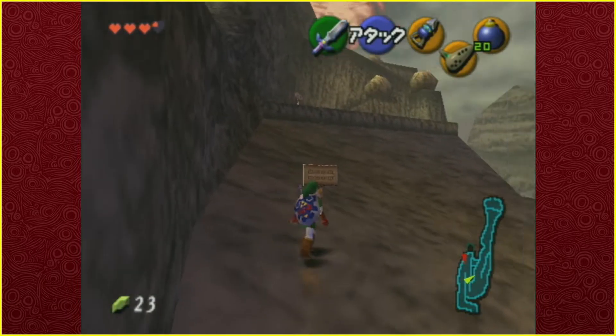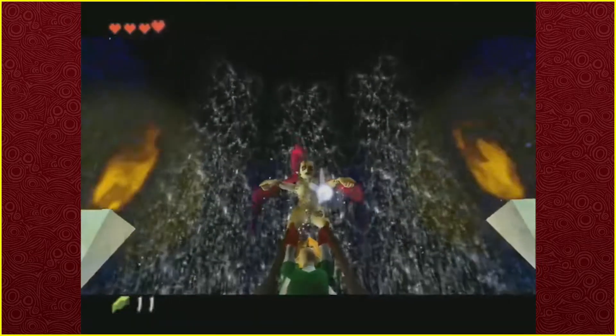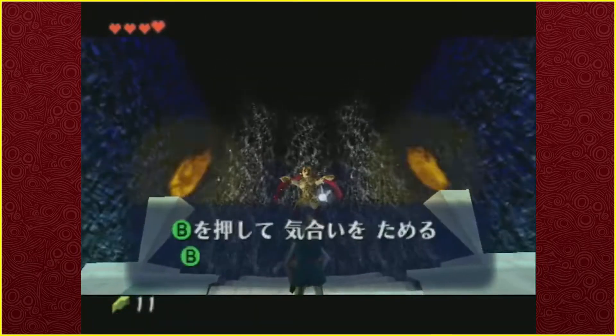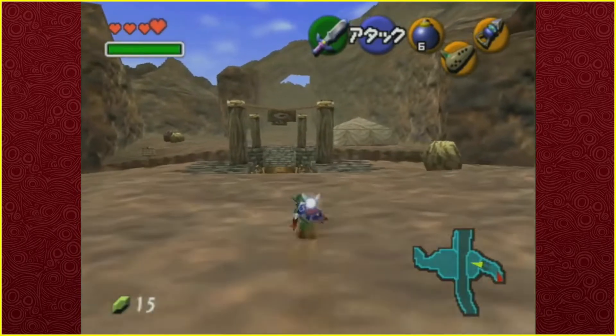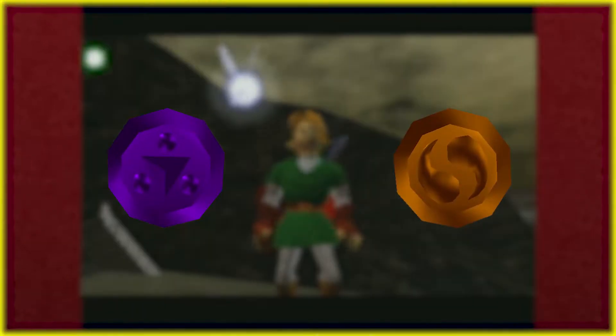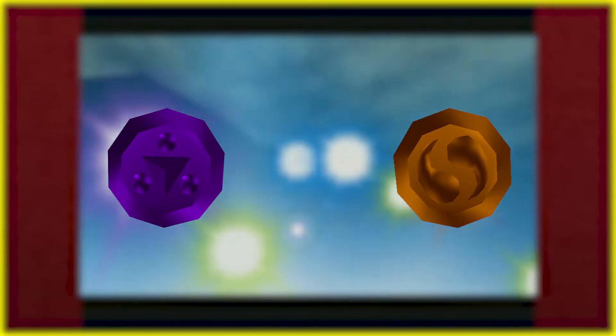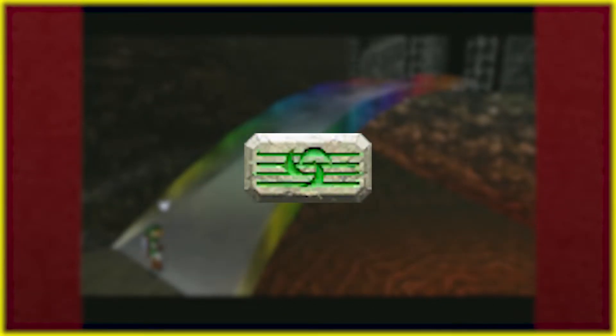After obtaining the bombs, we need to visit the fairy at the top of Death Mountain to get the magic bar, which will be necessary for the light arrows at the end of the run. After that, the next step isn't to directly head to Gerudo Desert, since we need both the shadow medallion and the spirit medallion for the bridge to be built over to Ganon's Tower. We still have one last thing to obtain: the Minuet of Forest, which will make sense later.